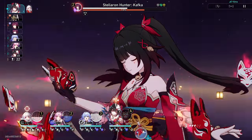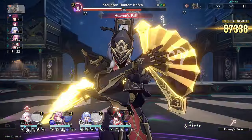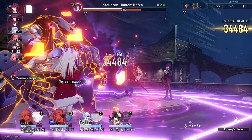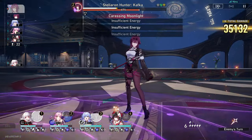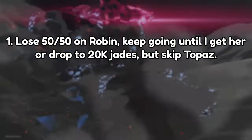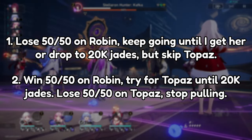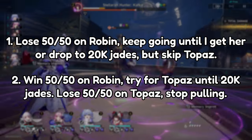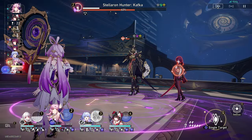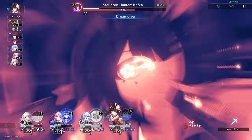Once you've decided on the character you want to prioritize, give yourself a goal — a hard stopping point. In my case, I had about 37,000 Stellar Jades, and so I prioritized Robin. I also wanted to make sure that I had enough to guarantee Firefly, so I gave myself the following conditions: if I lose the 50/50 on Robin, I'll keep pulling until I have 20,000 Jades left and skip Topaz. If I get Robin early, I'll pull on Topaz. If I lose the 50/50 on Topaz, I'll stop pulling. Luckily, I got Robin and Topaz early and won both 50/50s, sitting at about 10 tickets and 30,000 Jades now for Firefly.